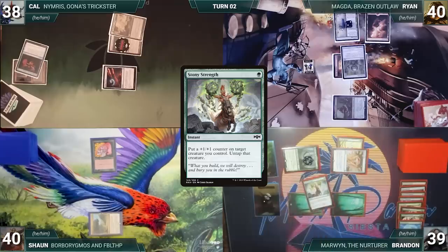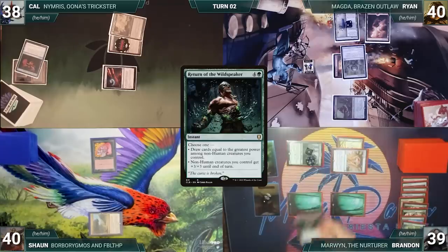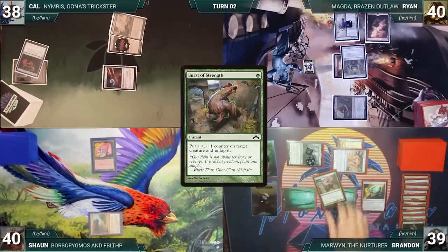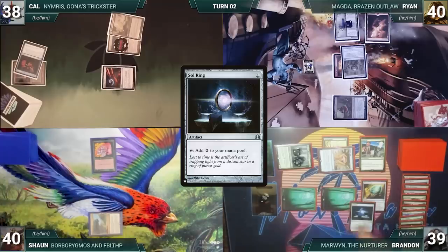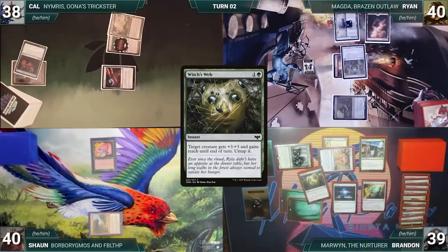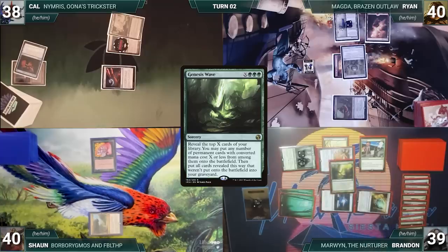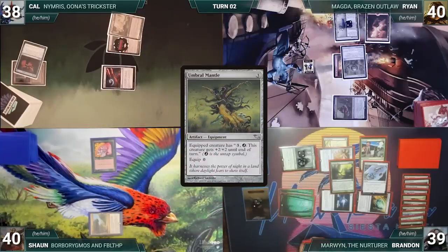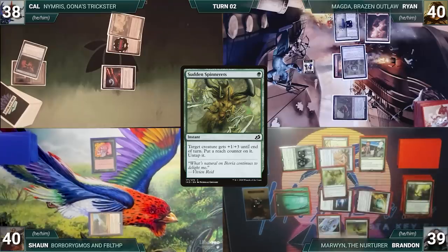Brandon casts Stony Strength targeting Marwyn, giving her a plus one plus one counter and untapping her. He casts Return of the Wildspeaker drawing 14 cards, then casts Coveted Jewel drawing three more. He casts Burst of Strength giving Marwyn a counter and untapping her, then casts Recycle and a Sol Ring. He casts Witch's Web targeting Marwyn; Marwyn gets plus three plus three and untaps. Brandon casts Genesis Wave for X equals 28; he reveals the top 28 cards, putting Staff of Domination and Umbra Mantle onto the battlefield. He casts Sudden Spinner targeting Marwyn; Marwyn gets plus one plus three, gets a Reach counter, and untaps.